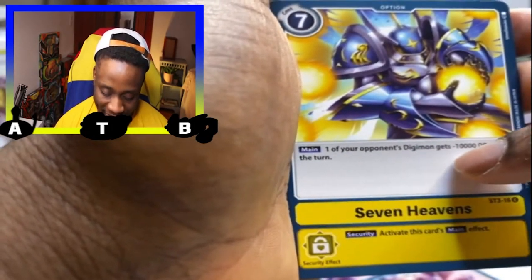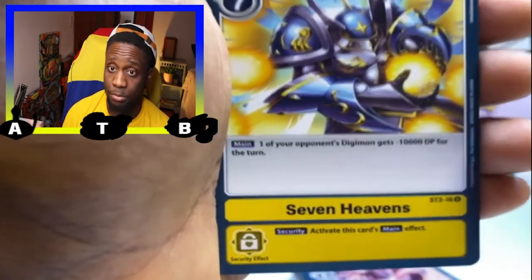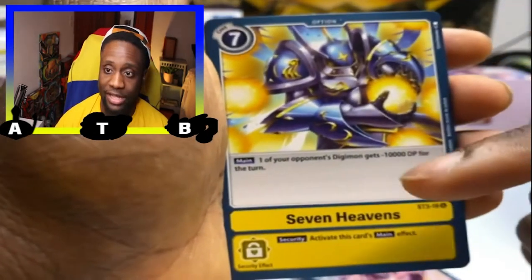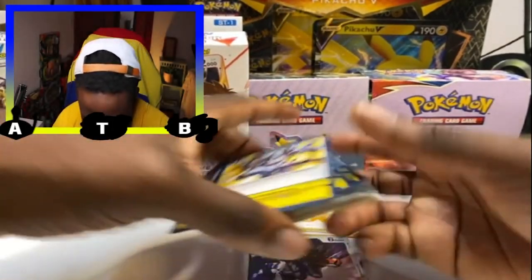Seven Heavens: one of your opponent's Digimon gets minus 10,000 DP for the turn. There's really not much that goes above 10,000 DP regularly, and if there is you still have Seraphimon's minus 4,000 and MagnaAngemon's minus 1,000 to stack on top. Security effect activates this card's main effect instantly without paying its cost — so you'd love to see this in security.